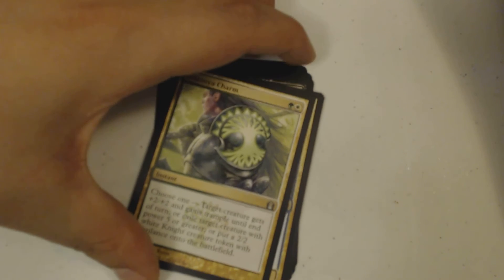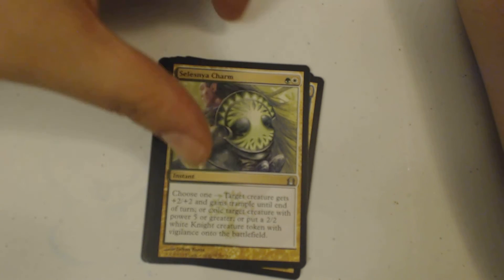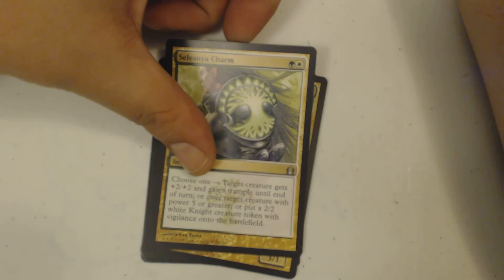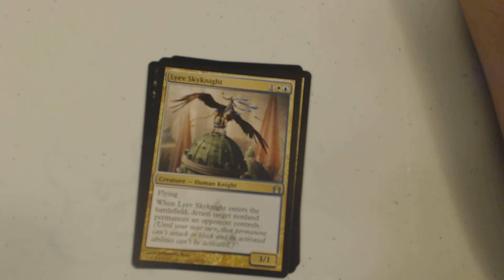I have a Selesnia's Charm, which is my first uncommon. It costs one white and one green — instant, choose one: target creature gets plus two plus two and gains trample until end of turn, or exile target creature with power five or greater, or put a two-two white knight creature token with vigilance onto the battlefield. White Knight, Black Knight — with Martin Lawrence — that's what I tried to say.